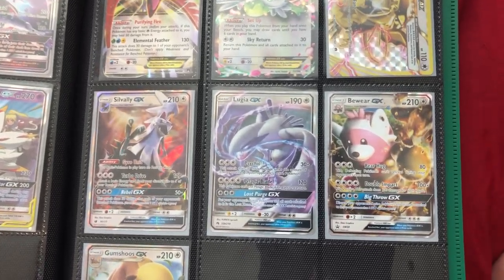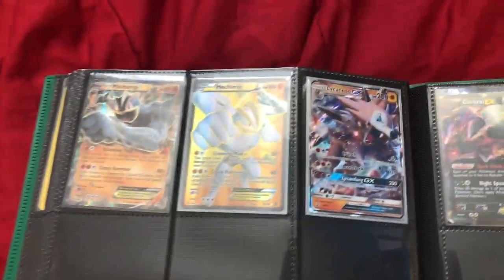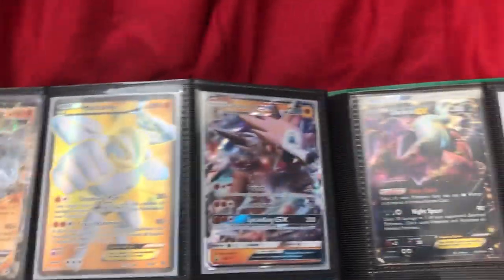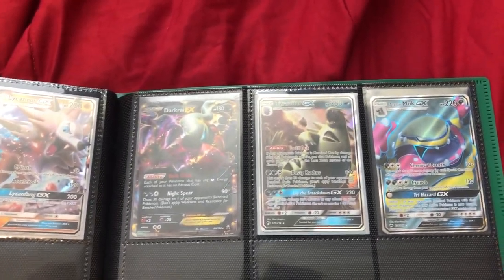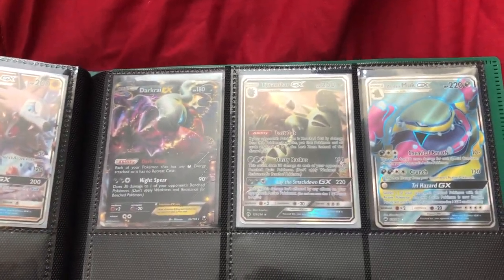Then Lunala GX times two and the full art version. For colorless types we got Ho-Oh EX, Shaymin EX, Eradicate BREAK, Silvally GX, Lugia GX, Bewear GX, and Gumshoos GX.